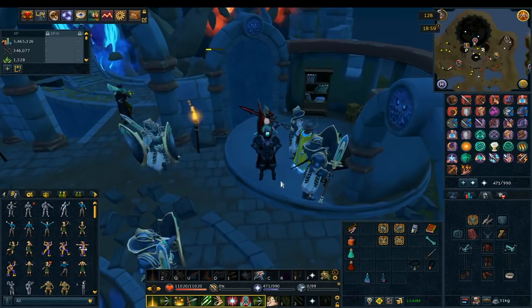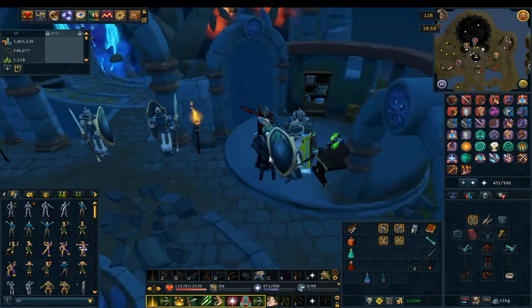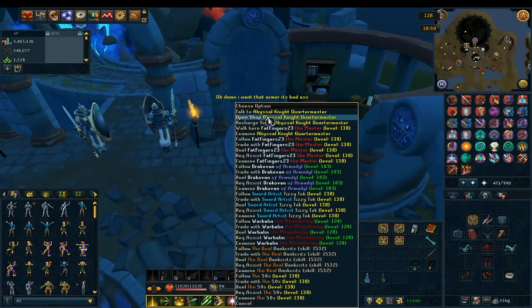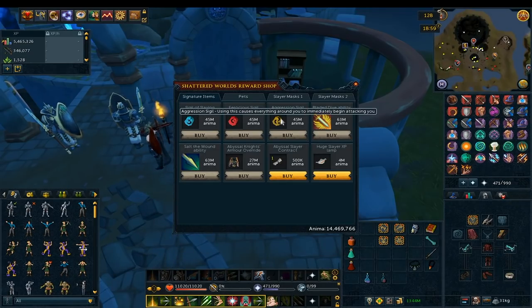I'm going to start with the rewards, because that's what most people want to hear about. We all do stuff because we want to know what we get for doing it. So let's go ahead and jump over here to the rewards, and I'll tell you guys what you get. Right here we have signature items: the Sigil of Slaying, Ferocious Sigil, and Aggression Sigil.